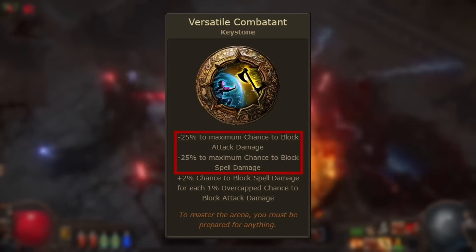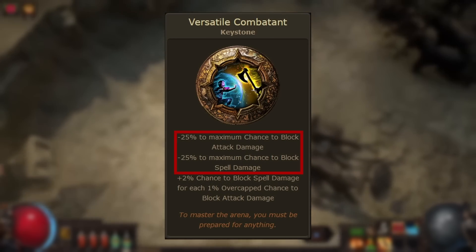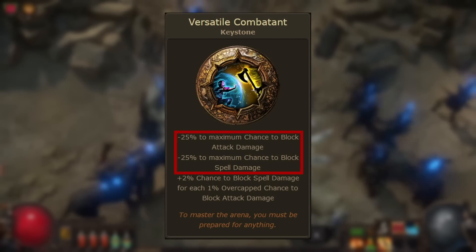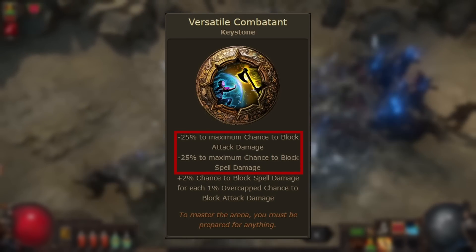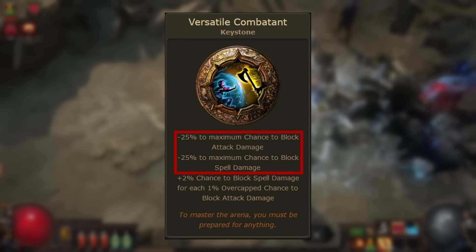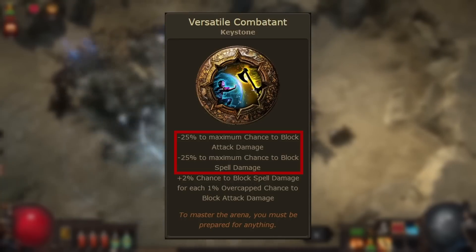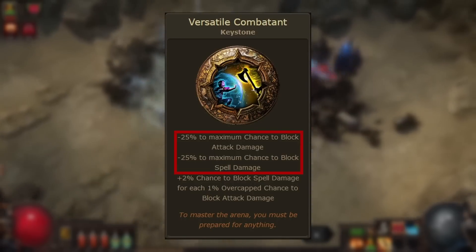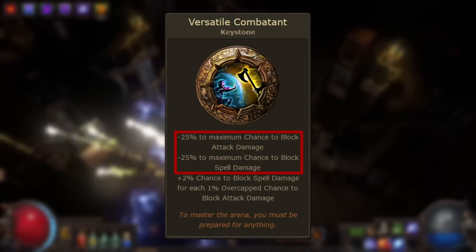Let's take a look at Versatile Combatant, beginning with the first two modifiers — the downsides. Minus 25 to maximum chance to block attack damage and spell damage. The baseline maximum chance to block is 75%, and that applies to both spells and attacks. So this keystone cuts that maximum from 75% down to 50%. This is a hefty reduction, and modifiers to maximum chance to block attacks or spells are very rare.